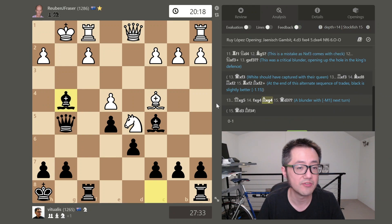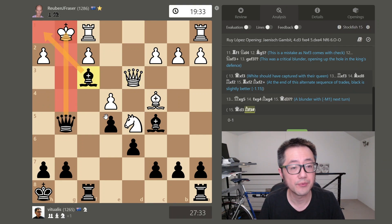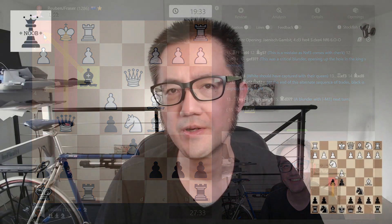The opponent makes the wrong move and immediately resigns — they've basically hung a mate in one. Bishop to f3 is mate: discovered check, and the only other square the king can go to, h1, is now covered by the bishop. GG. The big takeaway from this game is that piling pressure down the f-file is a great tactical theme in the Janish Gambit. I hope you enjoyed this video, thanks for watching.